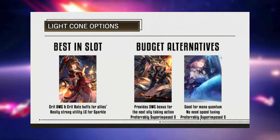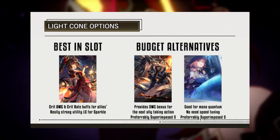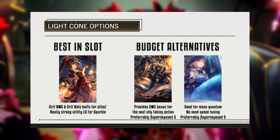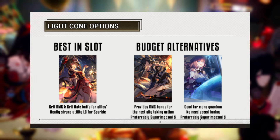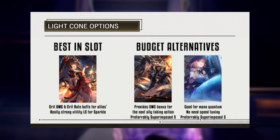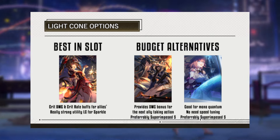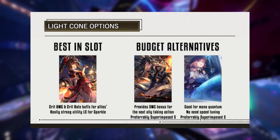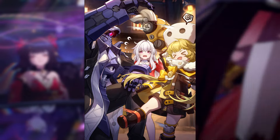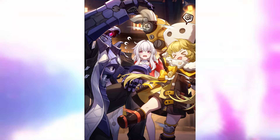Moving on to Light Cones — the best-in-slot choice for buffing purposes is without a doubt her signature Light Cone. It provides 32% crit damage for the wearer and distributes a 10% crit rate and 28% crit damage to allies, compensating for her single-target skill buff and enhancing her effectiveness in a dual DPS composition. Alternative options include Past and Future and Planetary Rendezvous. Unlike other Harmony characters, Sparkle doesn't require Meshing Cogs due to her low energy requirement and lack of necessity for basic attacks. Another option worth considering is Dance! Dance! Dance!, an Action Value Manipulation Light Cone commonly used by Tingyun and Bronya — given Sparkle's resemblance to Bronya, she can employ this Light Cone similarly.